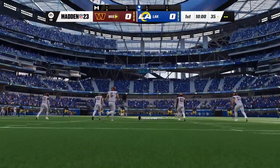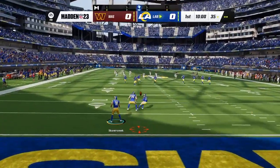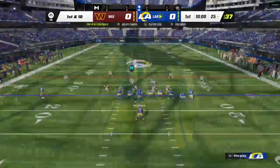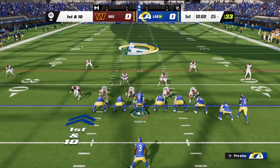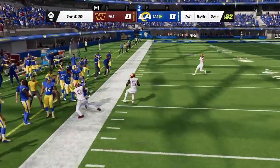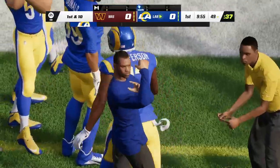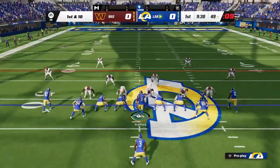And off we go from SoFi Stadium. The kickoff bounces out of the back of the end zone, so we'll start at the 25. Off the fake to Akers, here's Stafford — he's going to find Jefferson open downfield and he'll go out near midfield at the 49. Call that a very strong gain of 24.